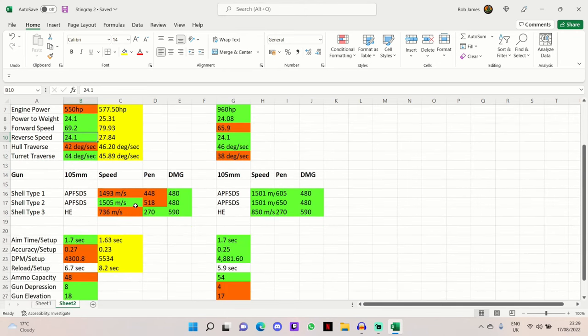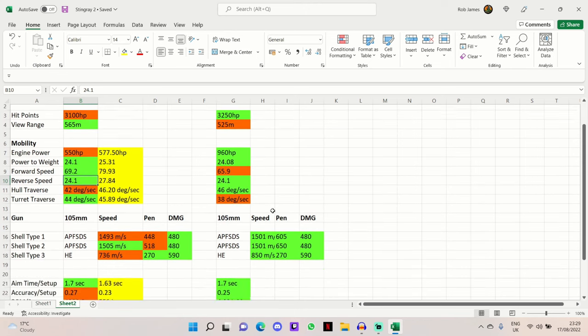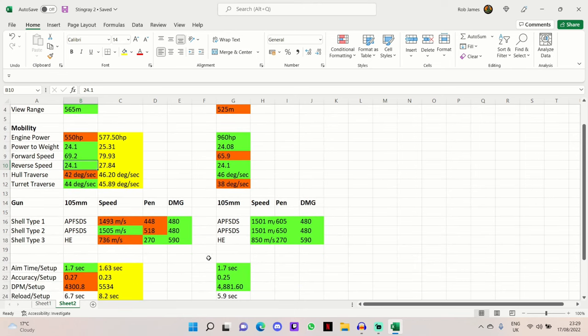Comparing the 105mm guns, the ammunition is the same and the shell velocity is very comparable, although the HE rounds have better velocity on the Type 88A. The key thing to notice is how much better the penetration is on the medium tank — 518mm is absolutely miles behind the 650mm of penetration on the premium APFSDS rounds that the Type 88A carries.